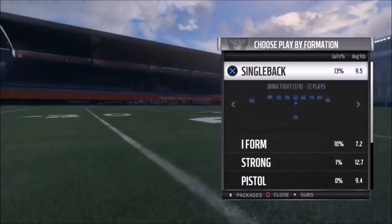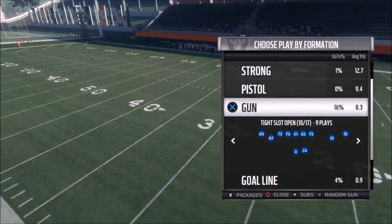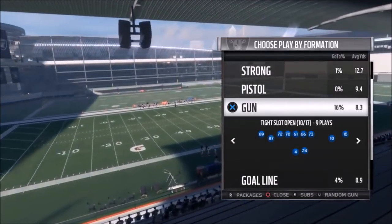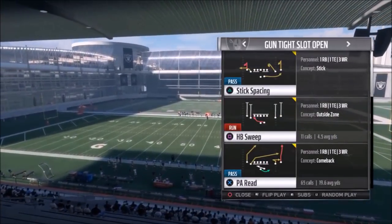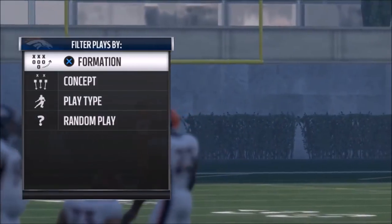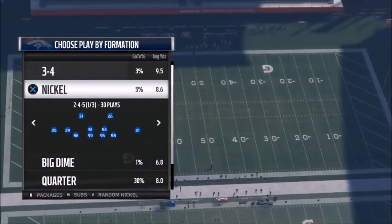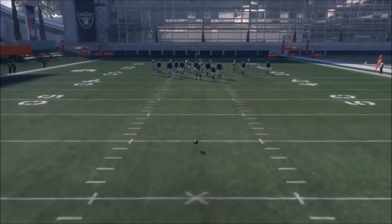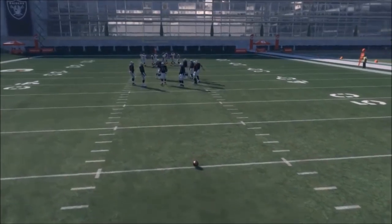This is probably going to be my next e-book. This is definitely a fire playbook. Let's start with the Gun Tight Slot Open. This formation is also in the Dolphins playbook. The first play I'm going to pick — you can do a lot of different things with this — is the PA Read. I'm going to run it a couple different ways to show you what's up. We're going against the Broncos defense, going random nickel. I'm going to move the ball back because this is a big one-play touchdown play — I like to run these plays with about 50 to 60 yards of open space.